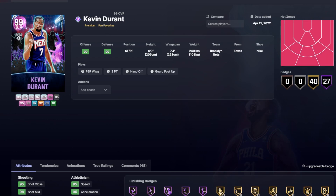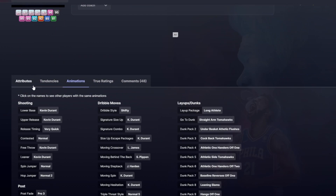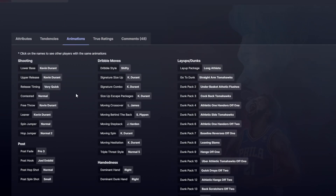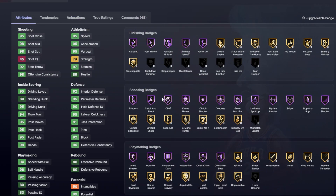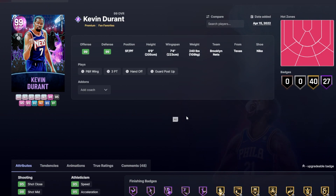Next, Kevin Durant. Did you really think he wasn't going to be on a top 10 list? 6'9", 7'4" wingspan. He's got the KD jumper on very quick, shifty dribble style, KD size-up combo, KD escape, LeBron cross, and the Scotty behind the back. He has the long athlete layup package, pretty solid defense, and I'd add brick wall if you're using him as a power forward. KD always feels better dribbling than he maybe should — it's just a really good jumper, and he moves so well for a 6'9" guy. All around really good, as KD cards essentially always are.